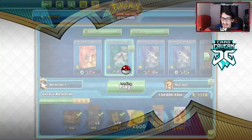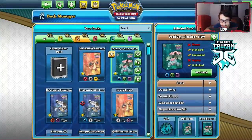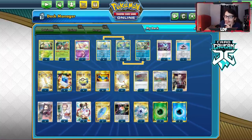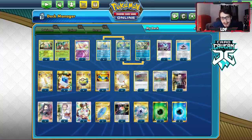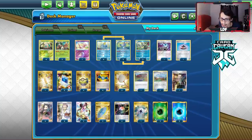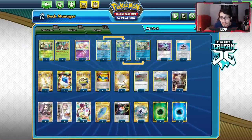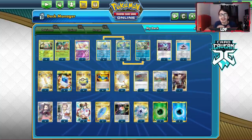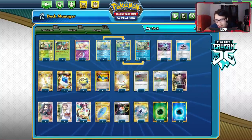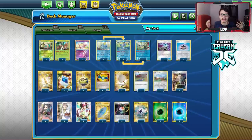Wrapping up the Inteleon Decidueye video — the deck is still not bad and I still kind of like it. The main weakness is the loss of Countergain. I might change the list to add Great Balls, bump up the Evolution Incense count, play a Dartrix, and maybe another Boss's Order since there were a lot of moments I wanted it in hand. If you enjoyed watching me beat some ADP decks, leave a like, subscribe to help reach 12,000 subs, check out my Patreon, and use code LDF at CarCavin. Thanks for watching!